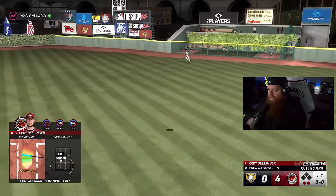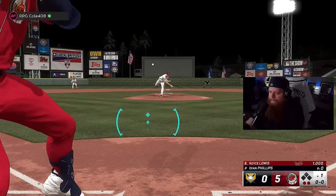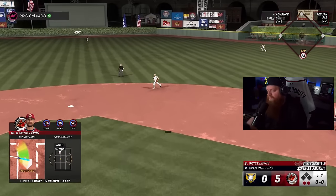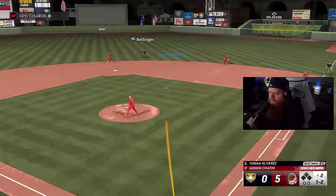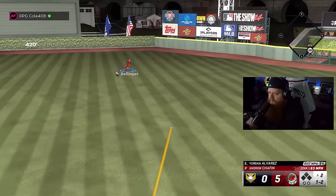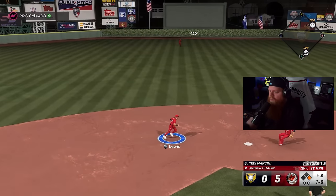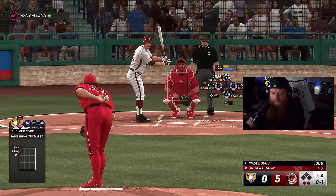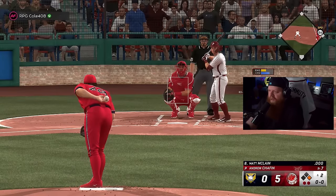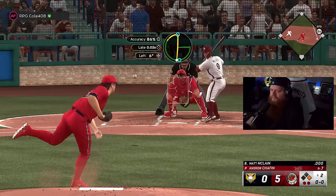That ball's also gone and I was under it. I don't know what's happening but I like it. Five nothing, we just gotta pitch, just gotta believe in ourselves baby. Groundball to Lewis, steps on the bag — first double play, we'll take that. That's huge. Do I play to win? Let's just be nice. Lefty-lefty matchups — not what I really wanted but that's fine.